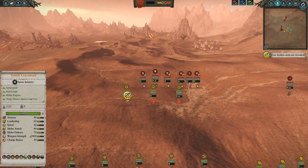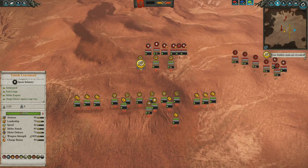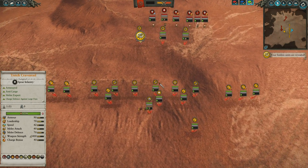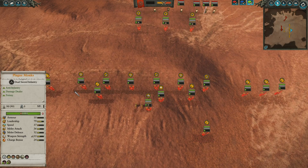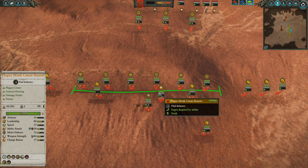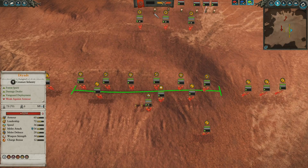We begin with talk of composition and deployment, and as you can see, I am playing the numbers game this time around. I have Tretch Craventail in charge with a front line that consists of alternating Plague Monks and Plague Monk Censor Bears. The Censor Bears bring in that magical damage just in case there are physically resistant Dryads on the field.